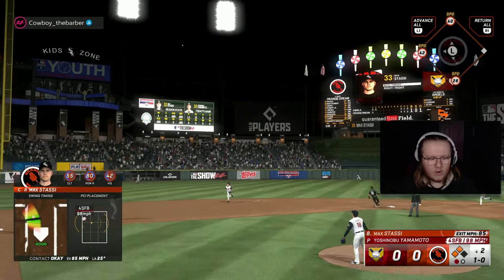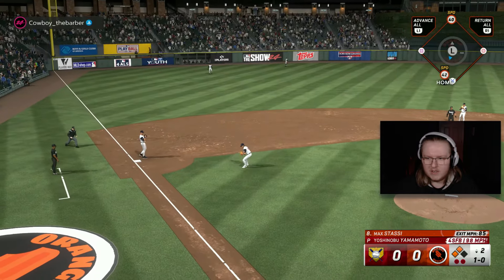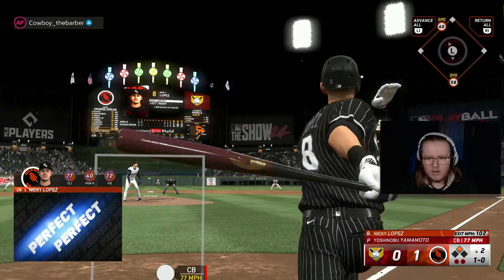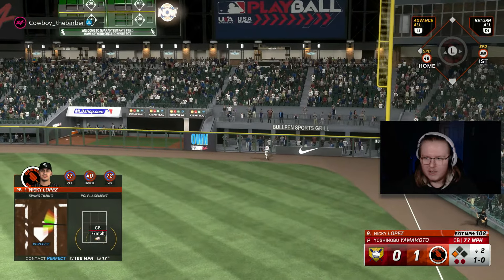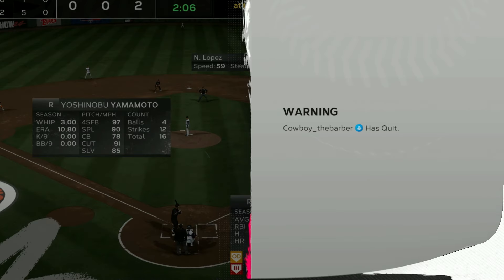Max Stassi — I got to go home on this. 42 speed is enough. There we go, we're striking first. There's no way — another perfect! Nicky Lopez off the wall, he almost took him deep. There is no way — I guess we try one more time.